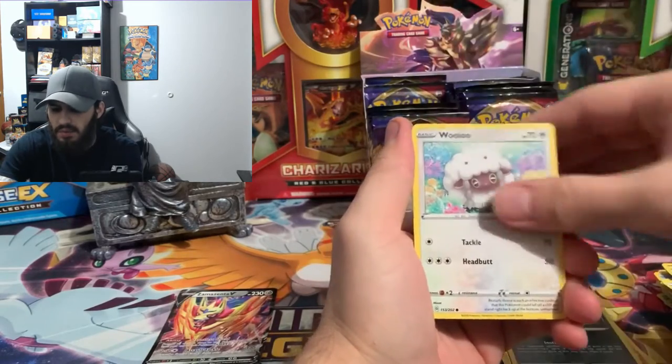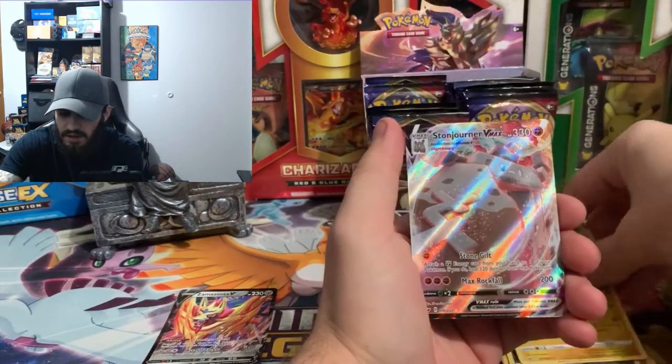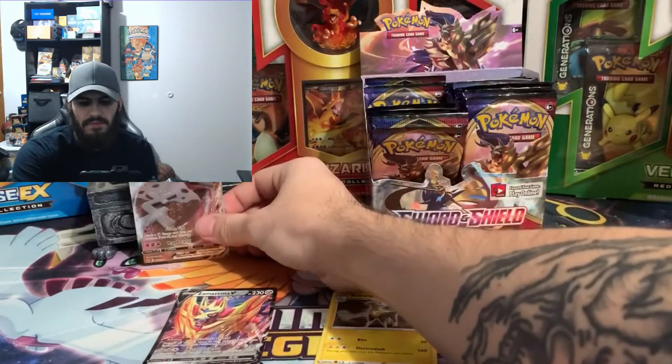There is the code card — trash goes in the trash. Metal energy, Wishiwashi, energy switch, Dottler, Blipbug, Dubwool, Joltik, Sealeo, reverse hollow of a Lanturn, and we got our first full art which is a Stonjourner V Max. I feel like I've already pulled him before — I feel like I pull a lot of the same cards.